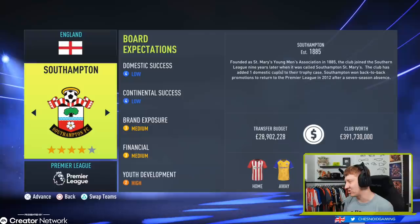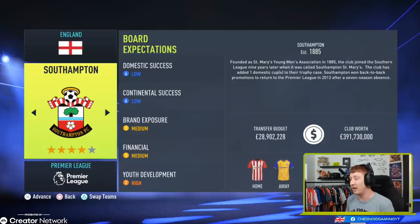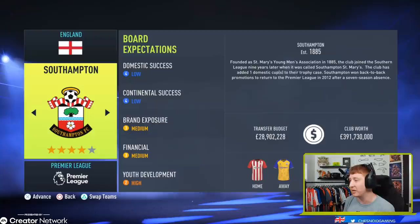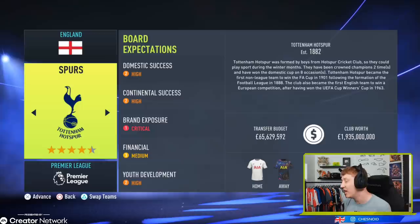Southampton — one of my favourite saves ever on the channel from FIFA 18. Medium brand exposure, medium financial, and rather understandably high youth development expectations — they have one of the best youth setups in the entire country. Low domestic success, low continental success; a mid-table finish would be expected, and you certainly want to keep them in the league. I loved doing Southampton in FIFA 18 and may go back there in FIFA 22 if you'd be interested. £28.9 million is your budget there.